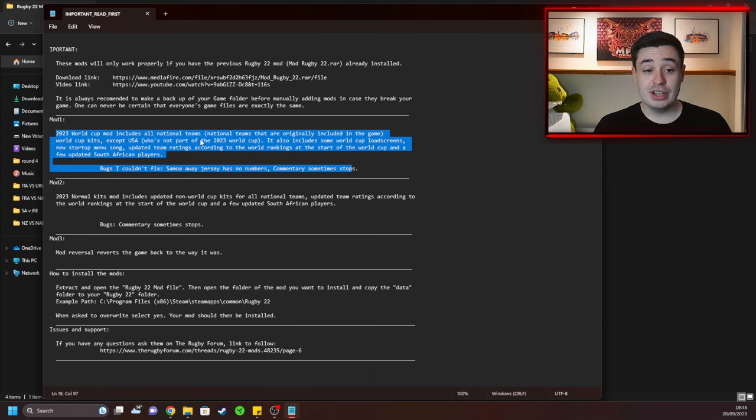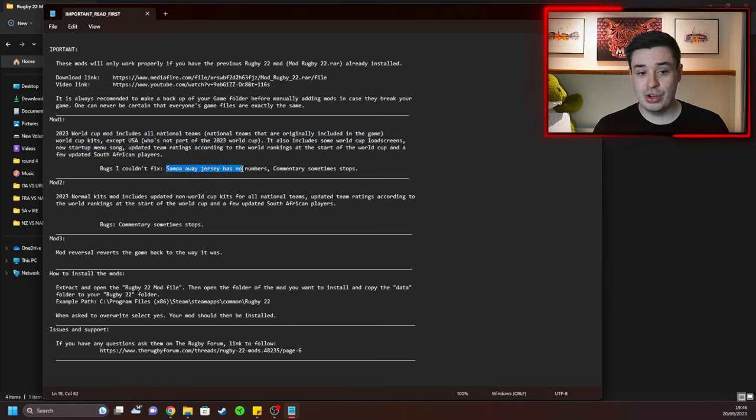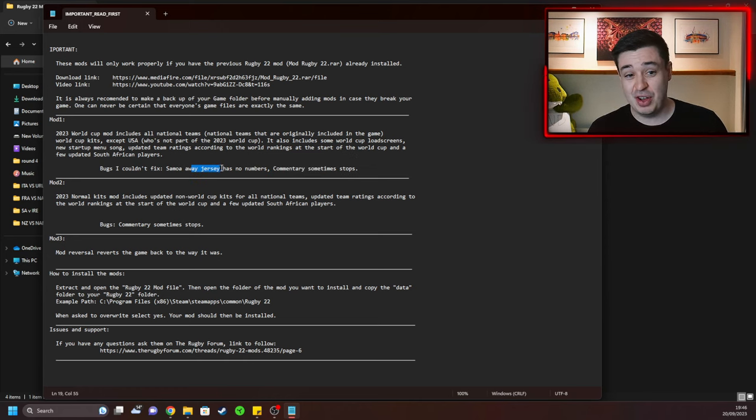The World Cup mod includes all national teams originally in the game with World Cup kits, except the USA who aren't in the World Cup this year. It also includes new load screens, new startup menu songs, updated team ratings according to world rankings at the start of the World Cup, and a few updated South African players. The only known issue is that the Samoa team doesn't have jersey numbers on the back. It also affects commentary, but I do my own commentary for videos so that doesn't bother me.